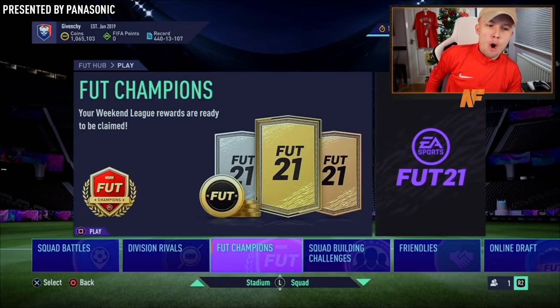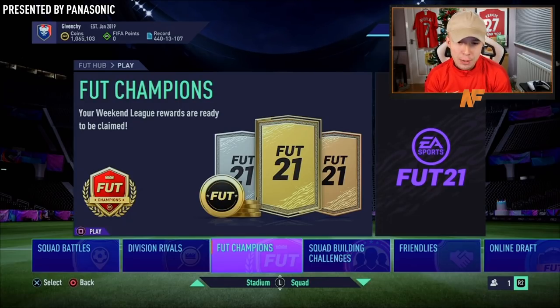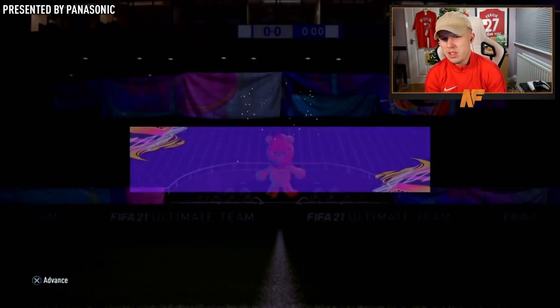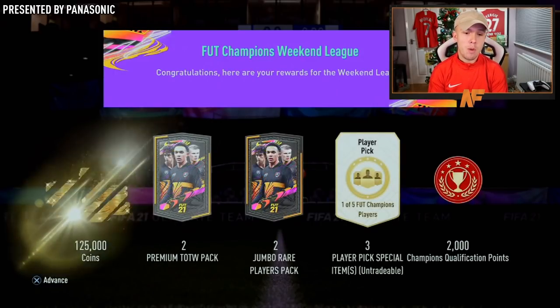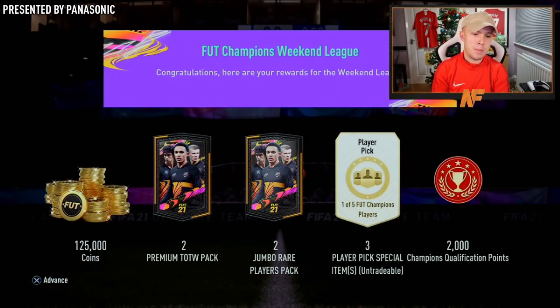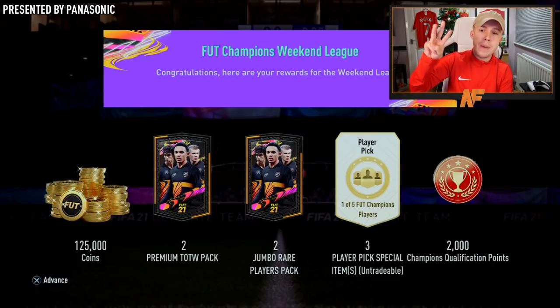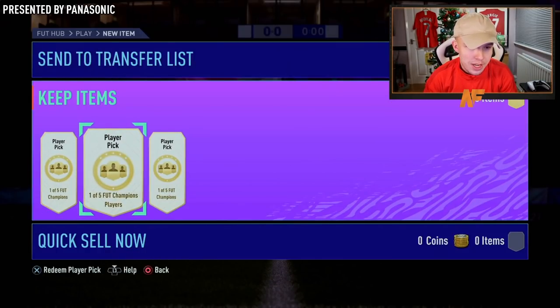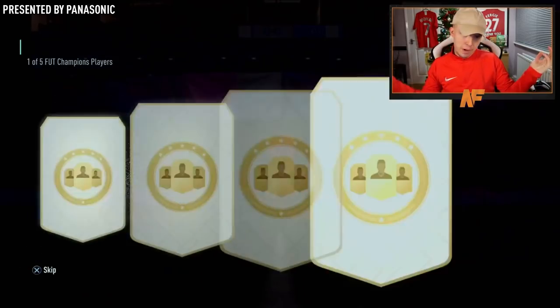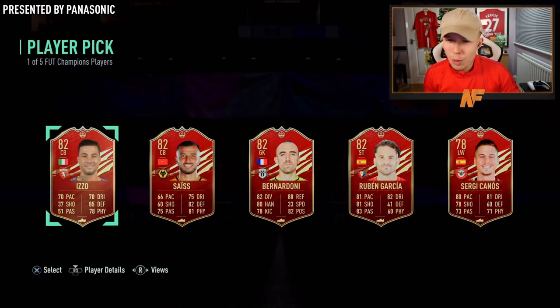My very good friend Dino has got Foot Champs rewards. I think he went 27 and 3, which is mental — fair play playing that many games. I think the max I've ever hit is elite two. So he's elite one, and we do have a couple more packs to open. He gets the 125k coins and also three player picks out of five options. He's also a Celtic fan, so if he gets a Duard he'd be happy. First one up — wow, what a player pick, EA. Thanks so much.